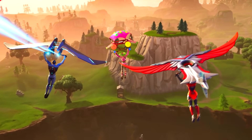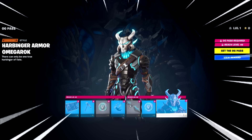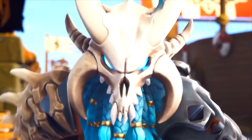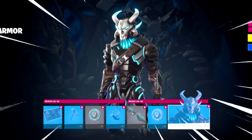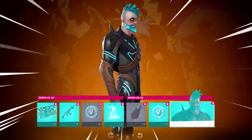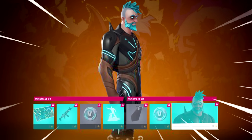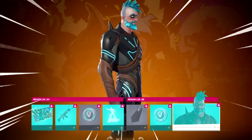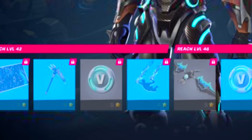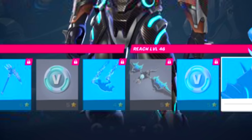The first skin we're gonna be having a look at is the Heartbringer Armor Omega Rock. This is a combination of Omega and Ragnarok combined all together in one skin, and this skin also has an edit style. If you own the Battle Pass you will get a loading screen, a pickaxe, a glider, and some more V-Bucks.